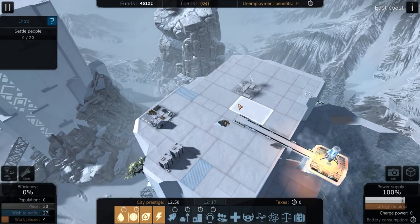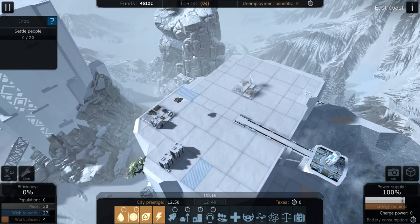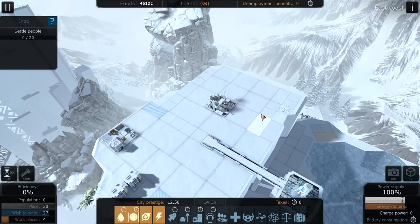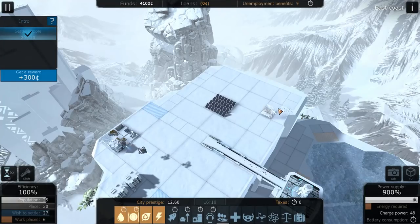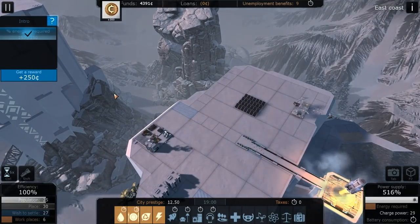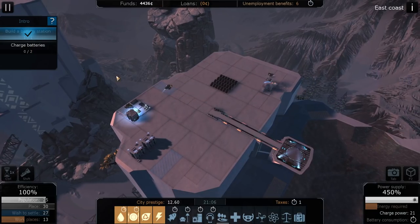This game is kind of challenging from what I've seen - maybe it's just because I'm a noob. It seems kind of challenging to keep all your stats up here. They do walk you through everything, but it's still kind of a bit challenging. I think we need to get some battery stations here for the power to go to, so we'll go ahead and get a couple battery stations. We got our reward for doing that and we already have the energy, so that's excellent.